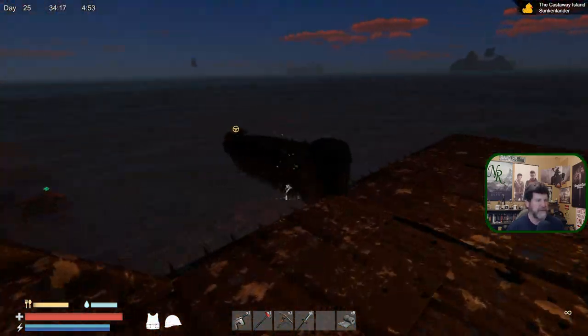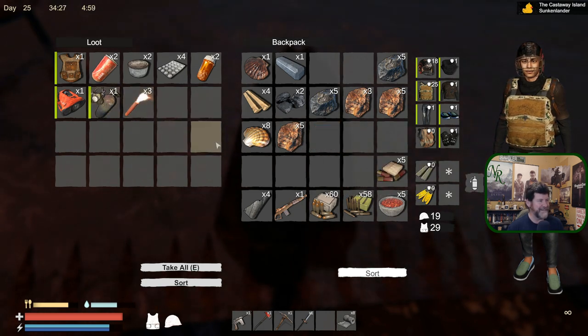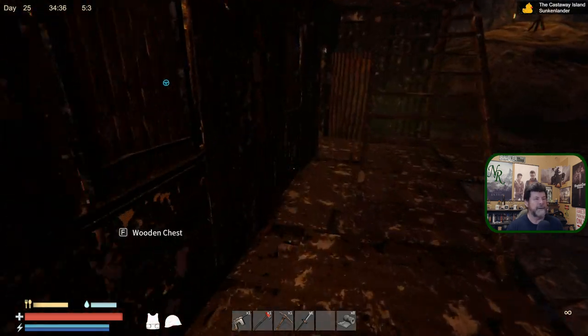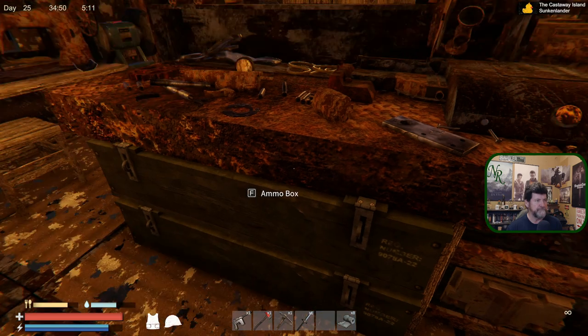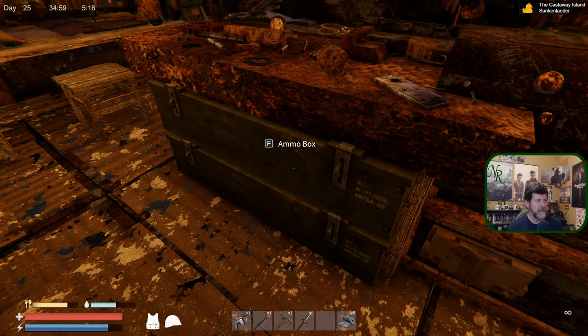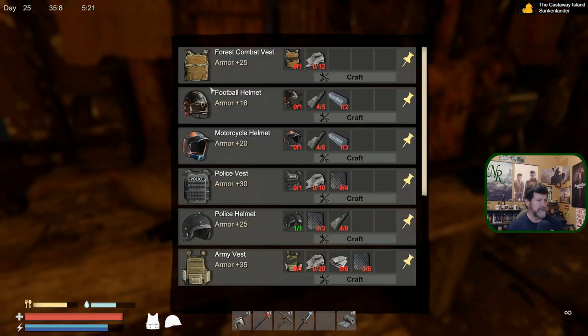You can see how much space is already taken up in our inventory - we've already used up about a third of our storage by keeping all this stuff on us, so that's the downside to being prepared. I just noticed that helmet. Broken police helmet - what do you require? I want gun workshop, I want this armor. Police helmet takes ballistic fiber - I haven't seen any yet. Normally you end up with so much of that stuff that you don't know what to do with it. I guess we just haven't been to the right places yet.